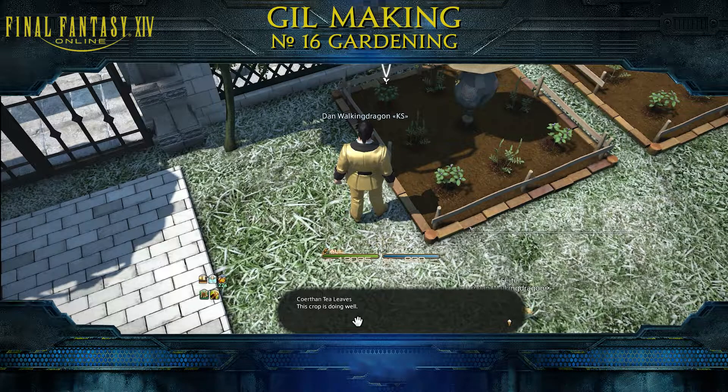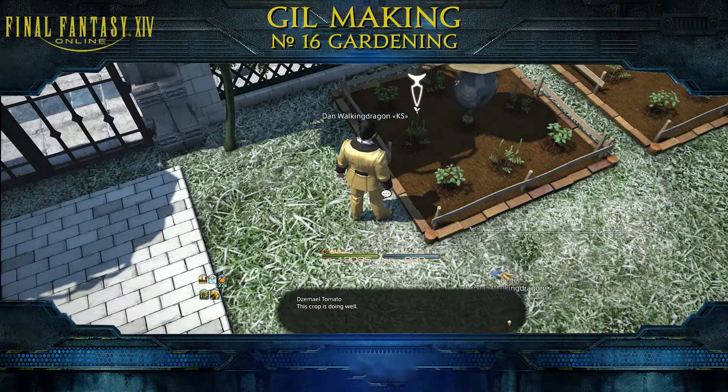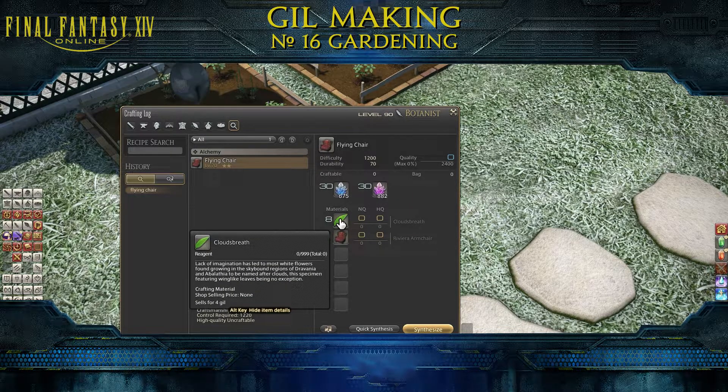Getting back to the outside garden, in this example I am crossbreeding cortan tea leaves with jamayal tomatoes. This process will take five days and I will get cloud bread out of them, which I need to craft flying chairs.